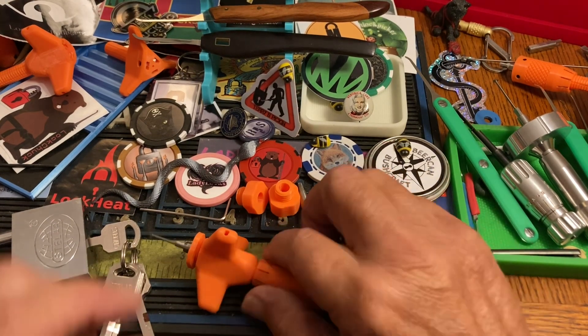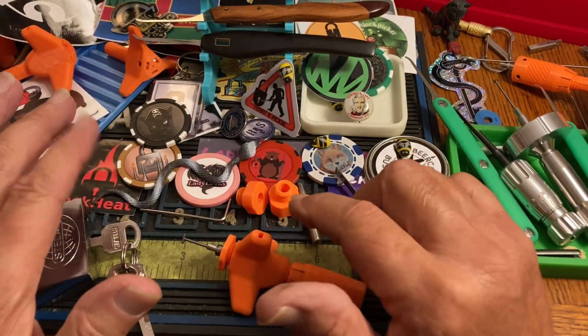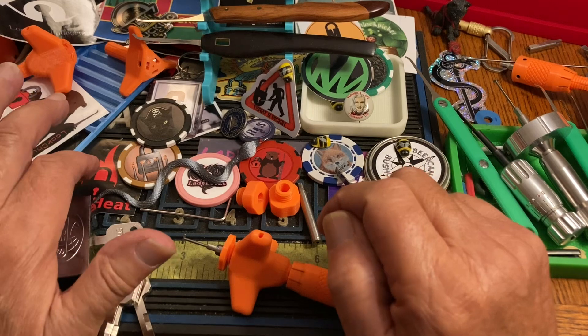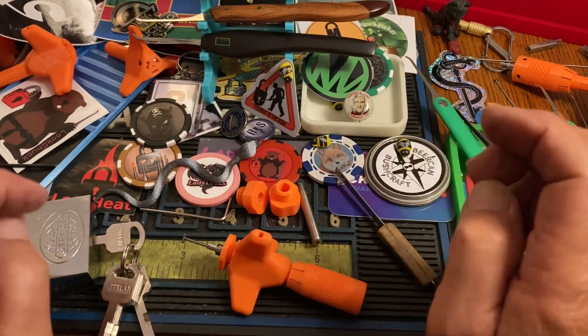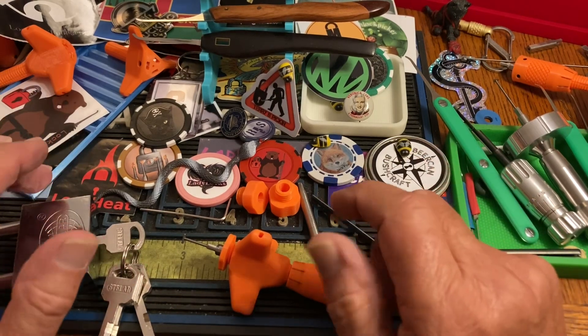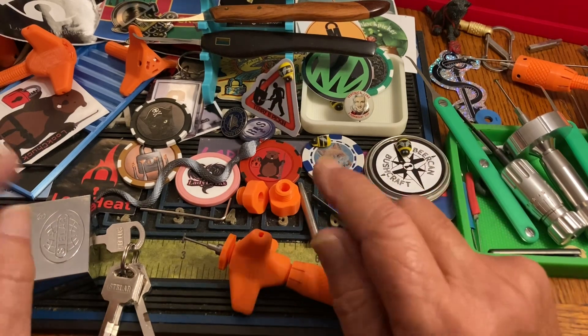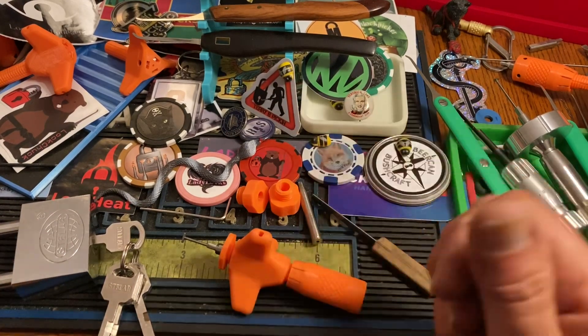Hi there, Chris here, Saturday morning ramble. What is going on? Lockheed is kicking the pants off everybody in Paul's competition. He's like 80 points ahead. Murloc is second, but 80 points is a lot to make up. I think there's only five more games.